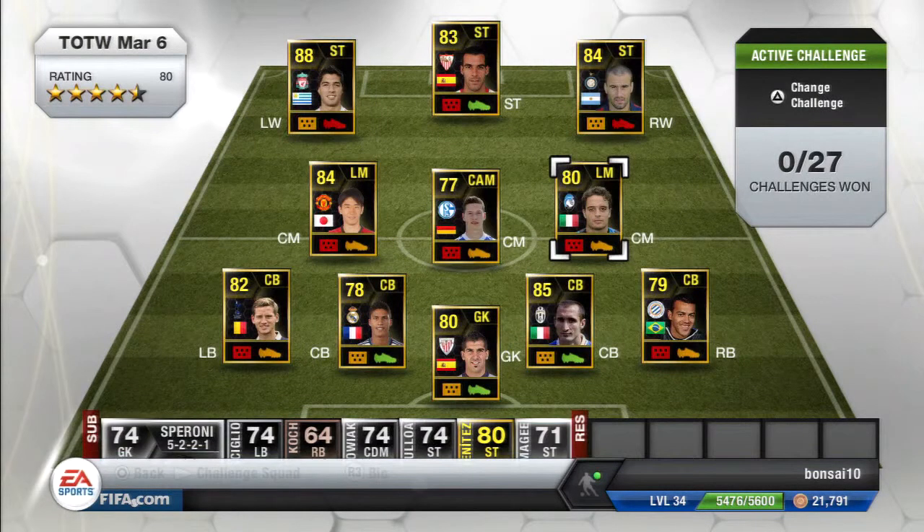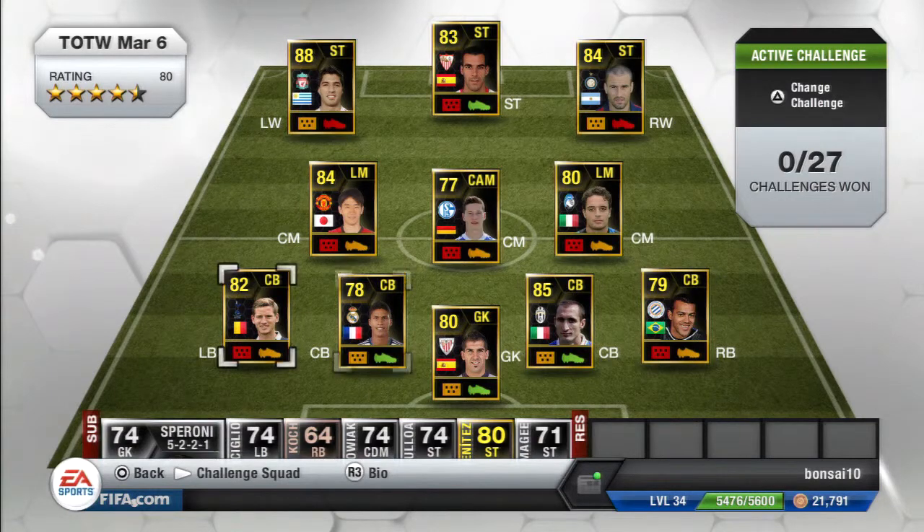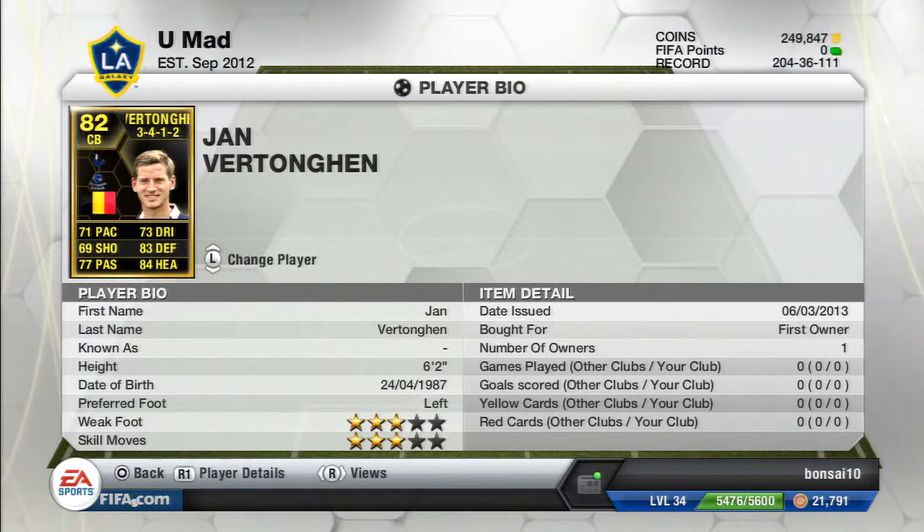Now for the left back of this Team of the Week — it is Jan Vertonghen from Spurs. He has 71 pace, 83 defense, 84 heading, 73 dribbling, and 77 passing, with almost 70 shooting, 3-star skills, and 3-star weak foot. He scores some great long shots and that's why he is a great player.